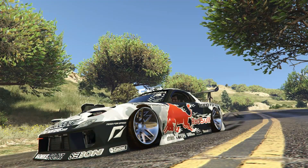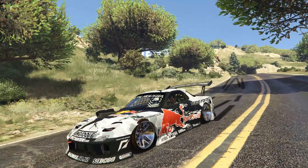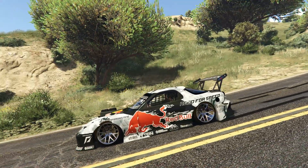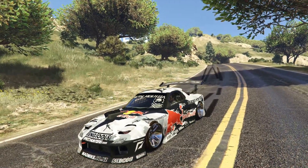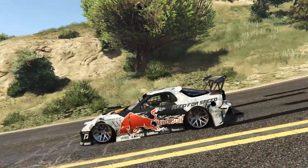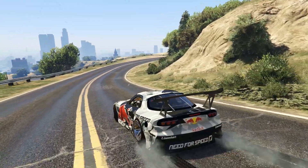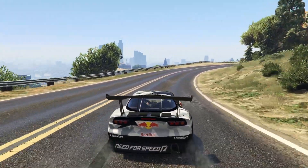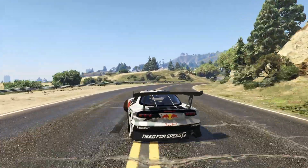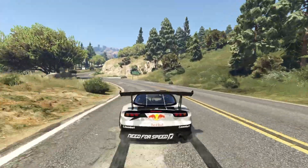I've got the real drift mod installed now, and as you can see the car has been lowered so much that it's scraping on the ground and the tires are poking through the wheel arches — not the best, but now we should be able to drift this car really nicely. It should handle pretty much the same as a Banshee would with the real drift mod. I've never actually attempted to drift the Banshee so this is brand new for me. Come on — okay, it's not too bad, actually quite good!